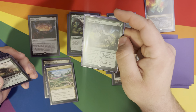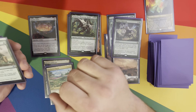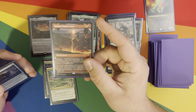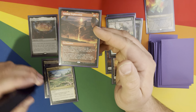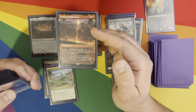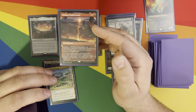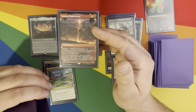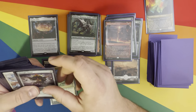Nissa's Renewal — search for three basic lands, put them onto the battlefield tapped, then shuffle and gain seven life. That's three landfall triggers right there. Crop Rotation — we're all familiar with what that does. Valakut Exploration is actually a ton of fun, because the more landfall stuff you have, you're adding more things you can play under Exile with it, and if you don't play all of them, you're dealing direct damage to each opponent with what you didn't play. Very good.